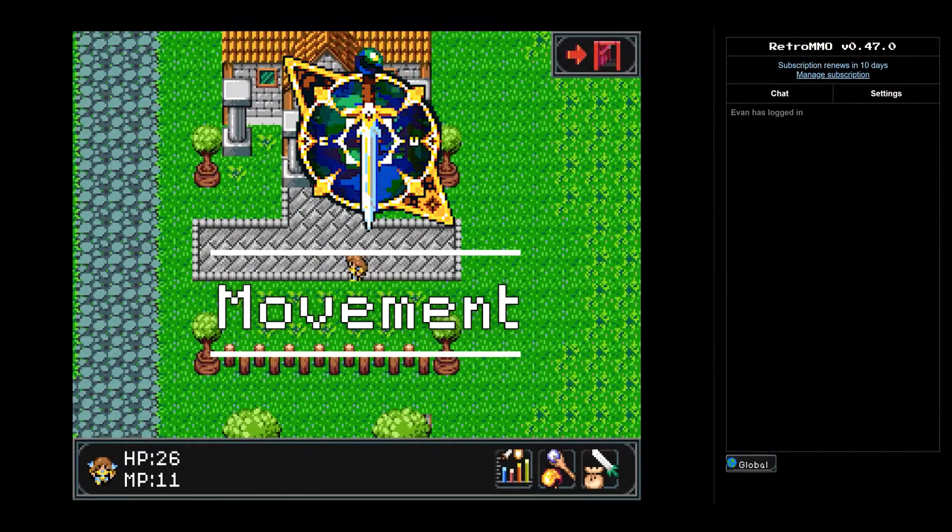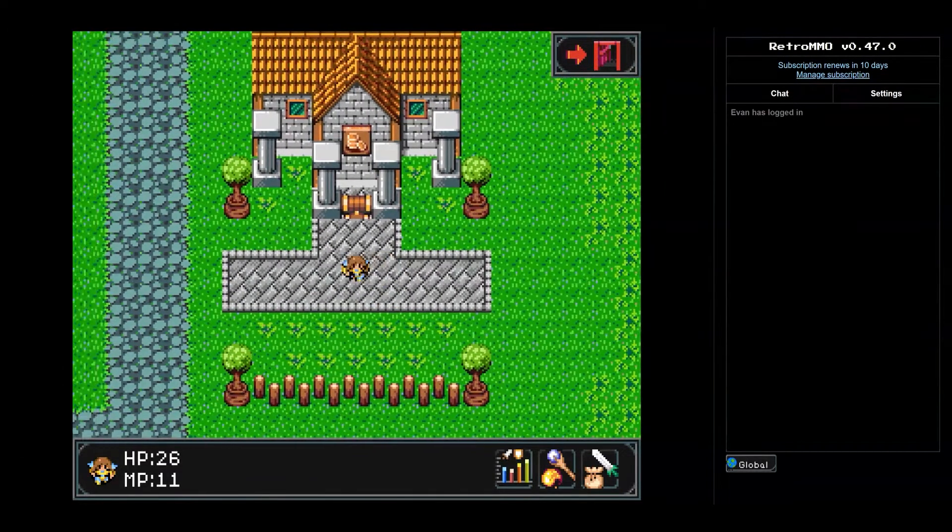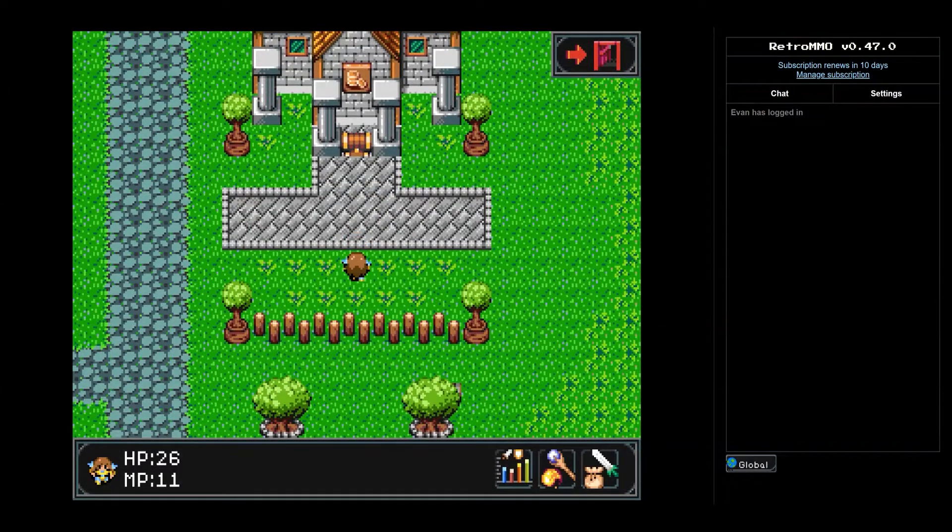Another fun feature recently added was for character movement. Now you have the ability to turn your character while standing in place by simply holding the shift button and using the movement keys. So go spin around in the middle of town and wow everyone with your dance moves.